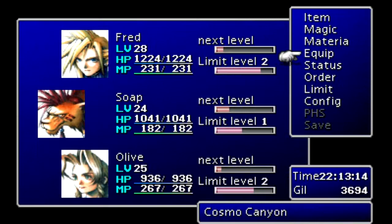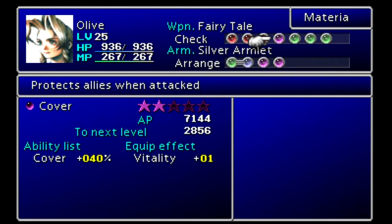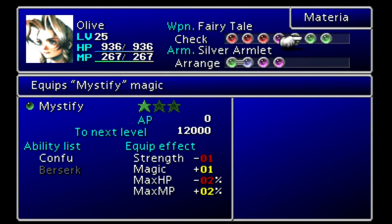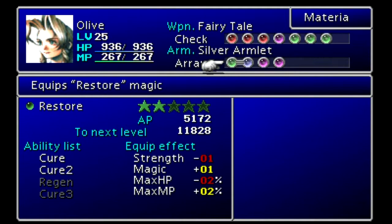I filled Olive up with summons — Titan, Ifrit, Shiva. I'm going to keep leveling those up even though I rarely use them anymore. Cover as well, so we can keep getting her limit breaks up. Time, because why not. Haste. Mystify — probably just to level it up so I can get Berserk, even though I may not use it. On her armlet, HP Plus and MP Plus, which I'd like to get leveled up higher.